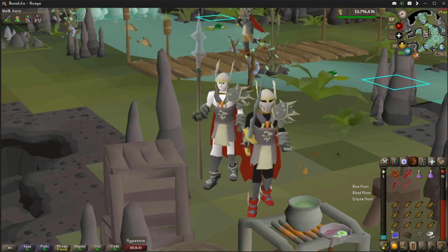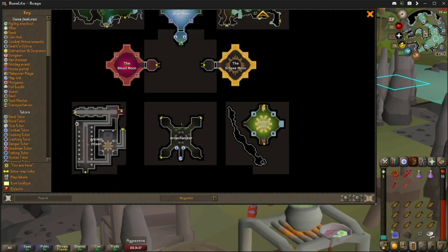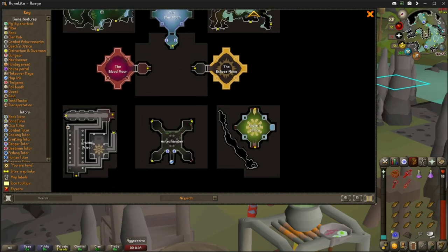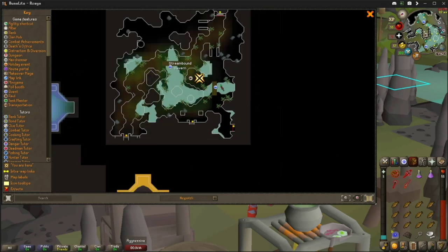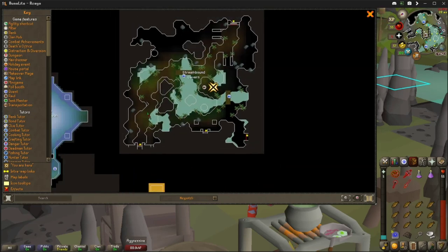I'll pull up the world map real quick. Once you come into the antechamber here — this is the first chamber — you want to take this route. Take this door here, it'll lead you into this room. Just follow this path around, across the bridge, and then it'll take you up these steps.